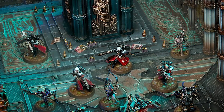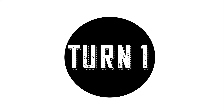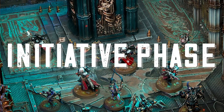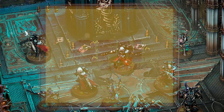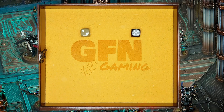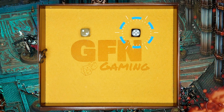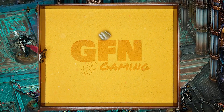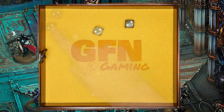Each turning point will start with an initiative roll. The initiative phase looks very familiar and is almost identical to the current Kill Team with a few changes. Each player will roll 1d6, with the highest die being the winner. In subsequent initiative phases, the player that lost the previous initiative roll will have an advantage and will win ties.